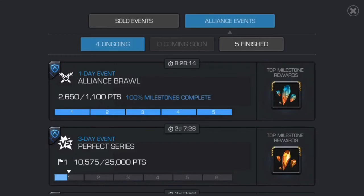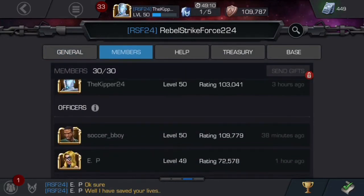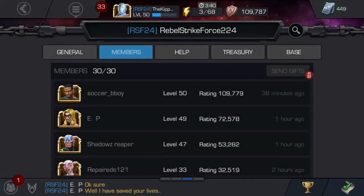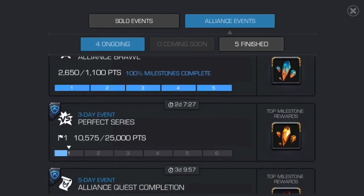Alliance events are ones that a lot of people get confused with, and the main one is Jewel Skirmish. It's not on right now so I can't show you, but it comes up every now and then. Each time Jewel Skirmish comes up, there's a featured champion that you get bonus points for fighting. Dueling is where you go into another player's profile — I'll show you that now. So I'll go into My Alliance, go to My Members, click on any member, and click Duel. Then you get to verse their champion. You can generally duel twice a day, or I think five times, but if you pay units you can duel more times.